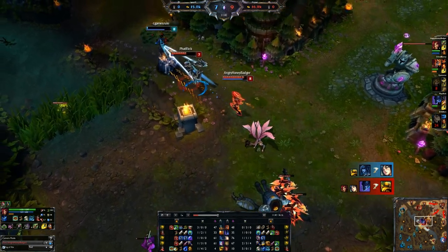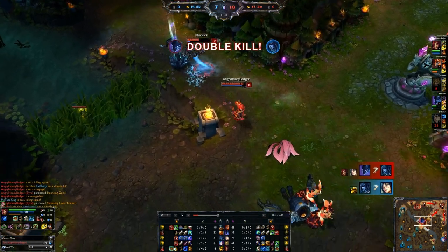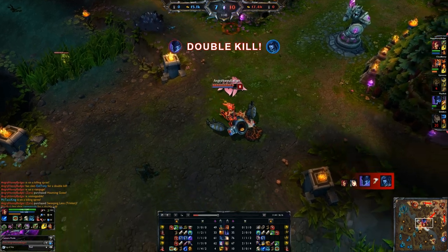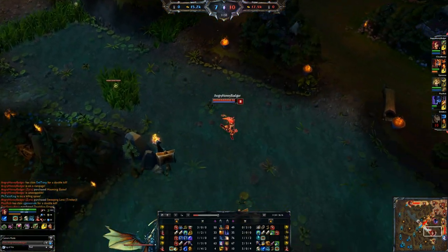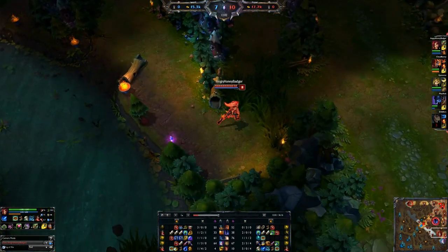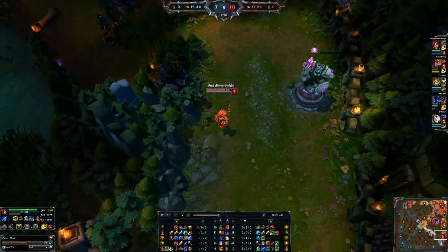We get into a bit of a fight — Nocturne's going to pick up a double kill, which is actually fine because he needs them. He was 0/0/0 as a jungler so his ganks were obviously terrible. He needs some gold to get going, and I already have five kills so it's okay — he can have that.